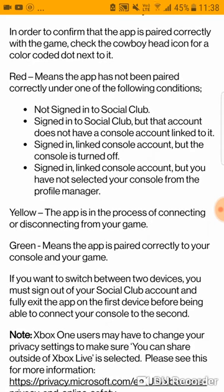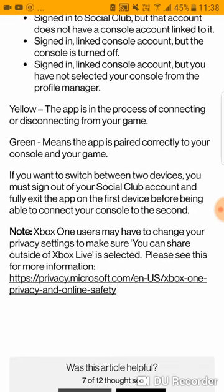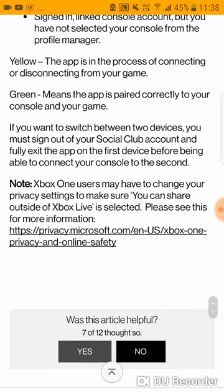To confirm the app is paired correctly, check the cowboy head icon color: red means the app has not been paired correctly; yellow means the app is in the process of connecting or disconnecting; green means the app is paired correctly with your console and game. If switching between two devices, sign out of your Social Club account and fully exit the app on the first device before connecting to the second. Xbox users may also need to adjust profile settings to allow sharing outside of Xbox Live.